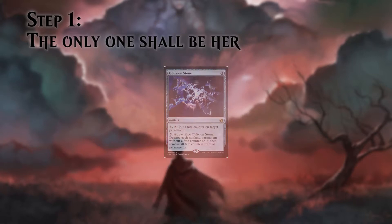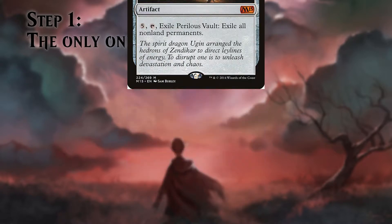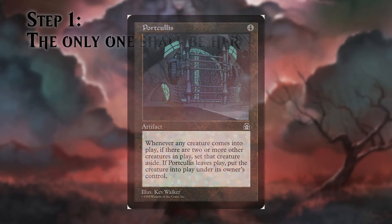Perilous Vault is another extreme panic button that exiles all non-land permanents for 5 mana. And finally, a very underrated card that is glorious in this deck: Porphyry Nodes. As long as there are 2 or more creatures in play, whenever a creature enters the battlefield, it gets exiled under Porphyry Nodes until it leaves the battlefield.